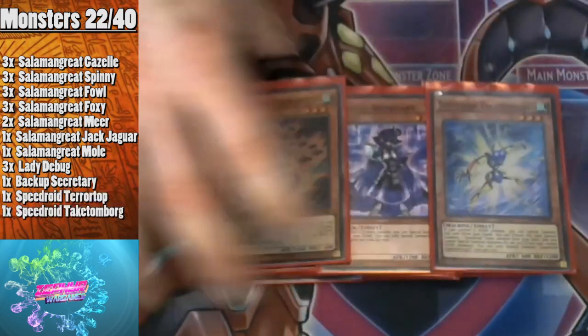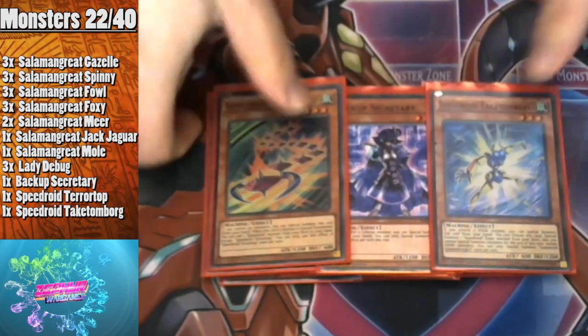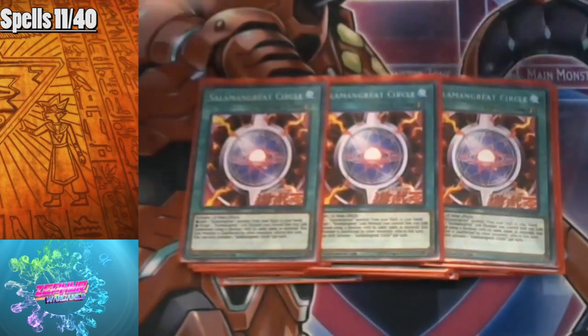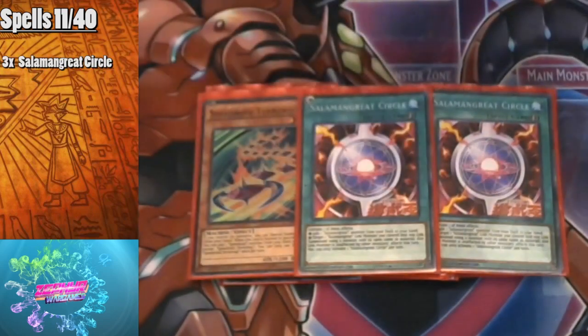I'm also playing the Tarotop and Tackytom board. The OCG can play Tarotop at two so their engine is a bit more consistent, but I'm just trying it out to see how it goes. We used these in the Gouki deck to make MX Saber, and here we're using them to make Stallio since it just takes two level threes. Moving on to the spells — I play three Salamangreat Circle, which is what Playmaker needed and what Soul Burner got.